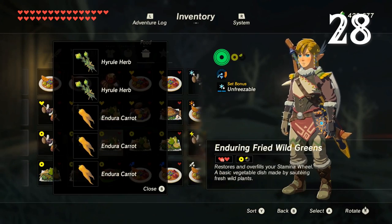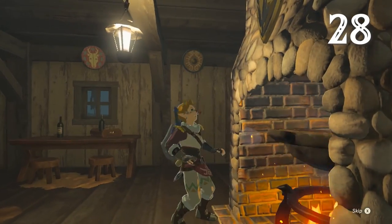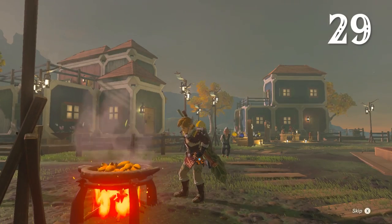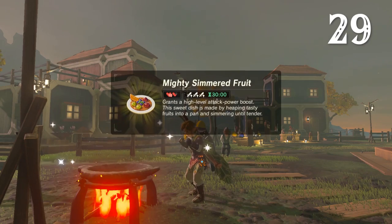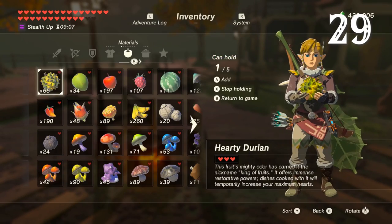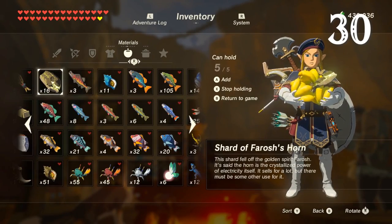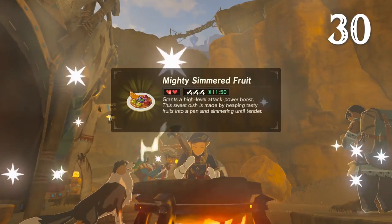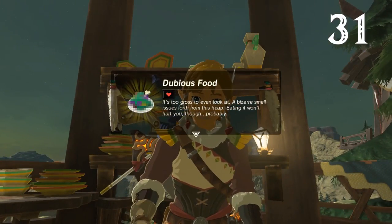Breath of the Wild has well over 100 dishes you can cook, but there are a few basic rules. Any time you turn an ingredient into a meal, you'll double the hearts you'd get out of it if it was raw. Cooking with campfires only multiplies by one and a half. Using a cooking pot will also activate any bonus effects, like attack up or defense up. But if you use ingredients with different additional properties, they'll cancel each other out. If you really want to get the most out of a status effect, toss in a dragon horn — your buff will last for a full 30 minutes. Failures in front of the cooking pot result in dubious food, which, in a delightful touch, is pixelated.